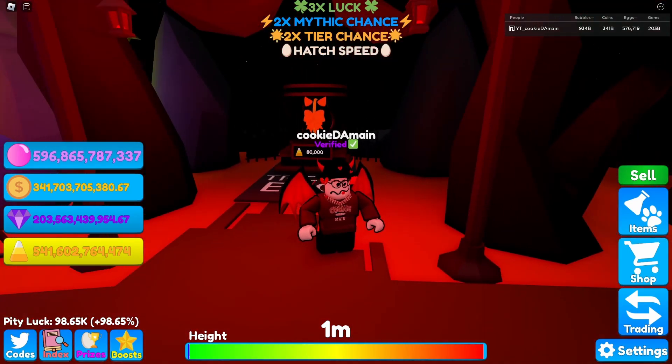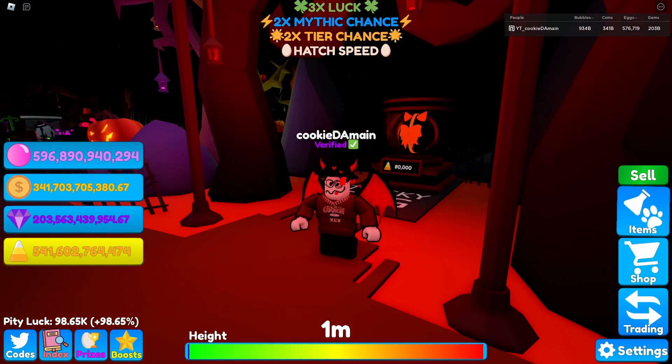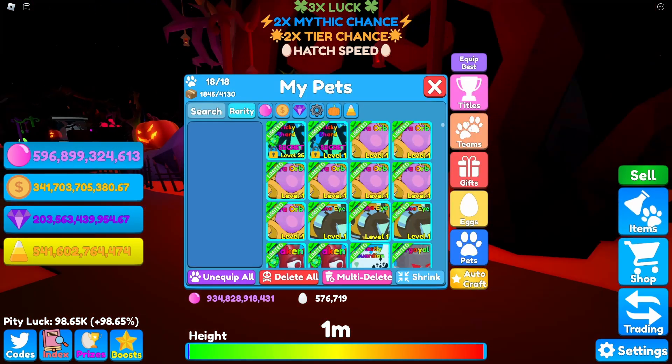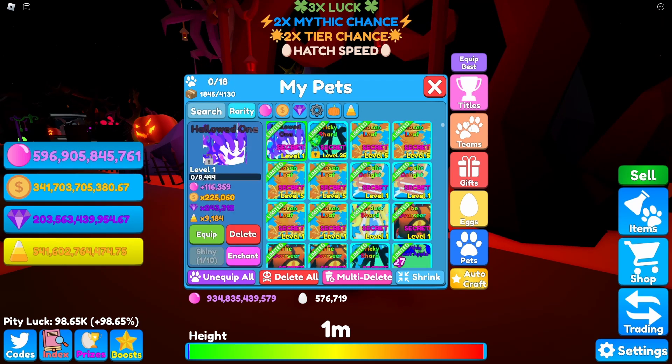If you looked in the secret hatch channels in the Discord server, you might already know what I hatched — it's a pretty insane hatch. Let's go ahead and check it out. Sorting by rarity, here it is: the Hollowed One.